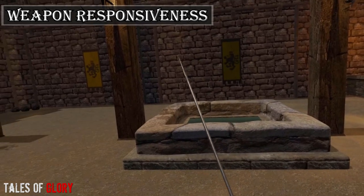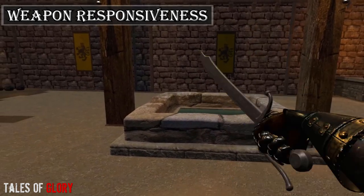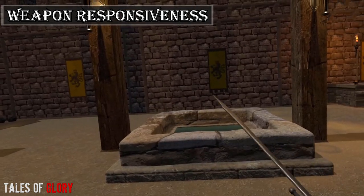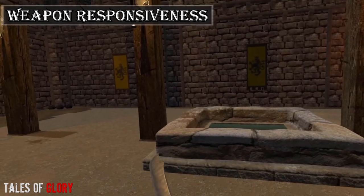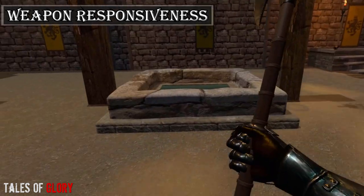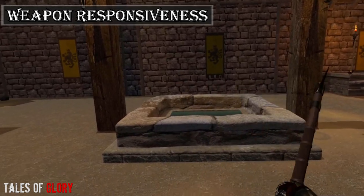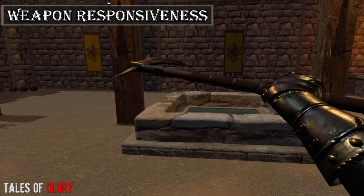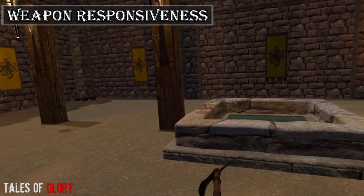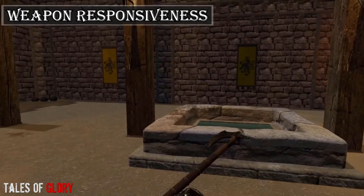Category 2: Weapon Responsiveness. Starting with Tales of Glory — its weapons have preset grip points on handles for one-handed weapons and just on the hilts for two-handed weapons, meaning your hands automatically snap to the hilt when you grab a weapon. This makes weapons behave consistently but at the sacrifice of certain flexibilities. If you wanted to choke up on the grip for more control or additional reach, it's not a possibility, unless it's specifically a two-handed weapon, which gives a bit more degree of freedom.